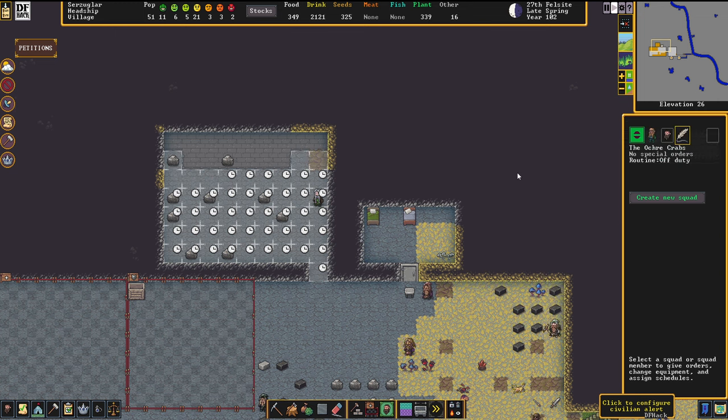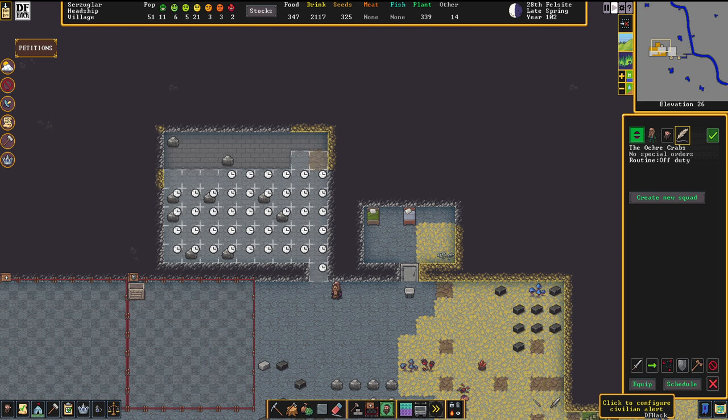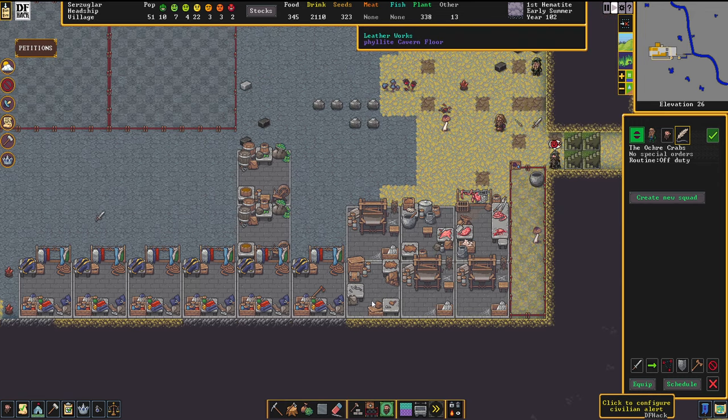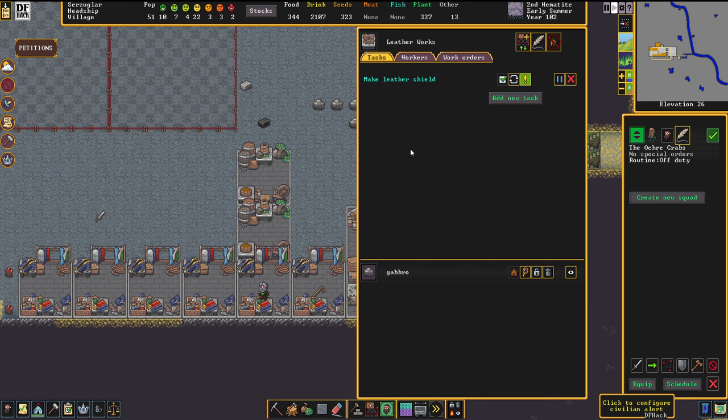We're going to select metal armor because that's the preset that works out quite decently. In the equip area, yellow icons mean the dwarf has something in his sights that he wants to use — he's just going to fetch it. The red sign means we don't have anything available for that slot. When it comes to shields, I highly recommend either leather shields or wooden shields instead of metal shields. The simple reason is they are much lighter, so they don't weigh down your dwarf and he can move faster.